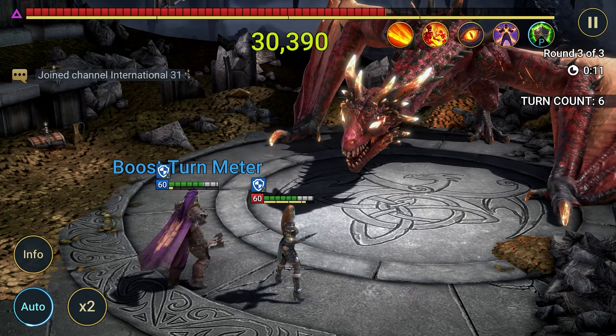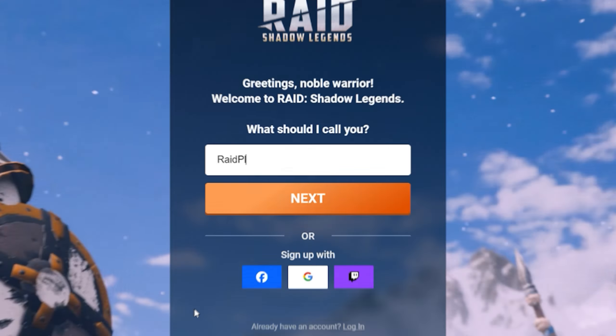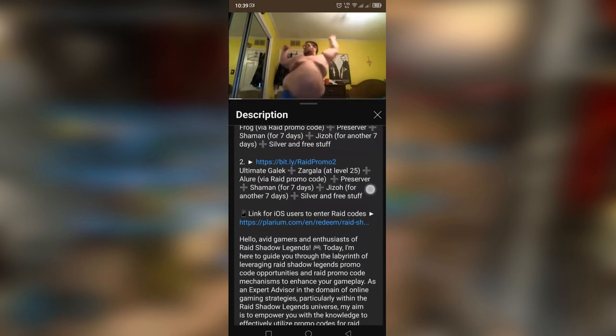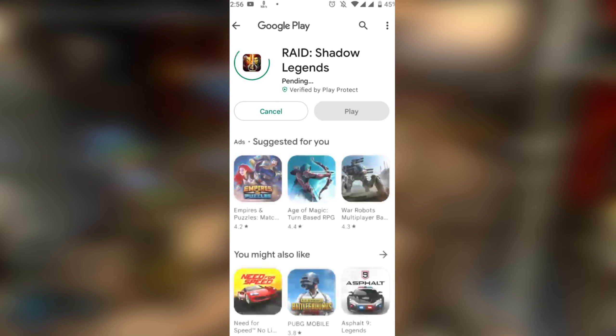An excellent set for those who understand the mechanics of the game. To get epics on PC, you need to follow the link, create a new account, download the game, and log into Raid with the new account. On a mobile device, open the bonus link, click the single button, and then download the game from the App Store or Play Store.